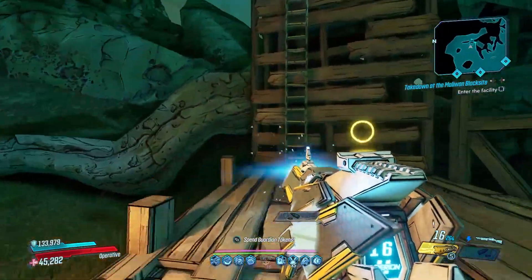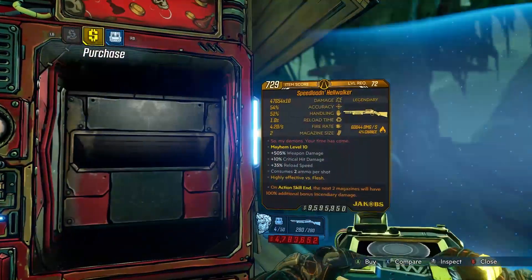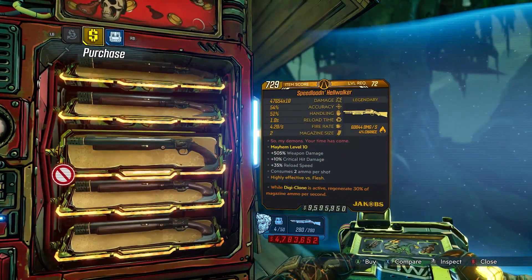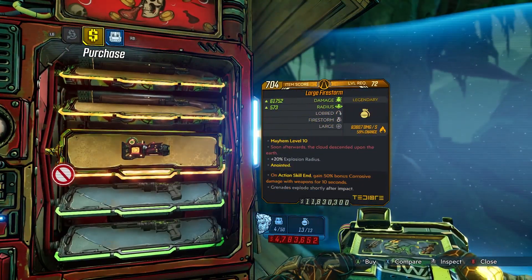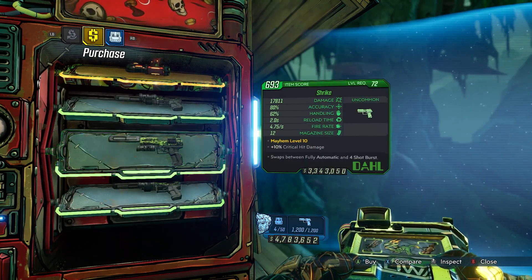This week on sale at the Maurice's Black Market Vendor we've got the Jakobs Hellwalker Shotgun, a great drop, the TD or Firestorm Grenade, and finally the Dahl Shrike.